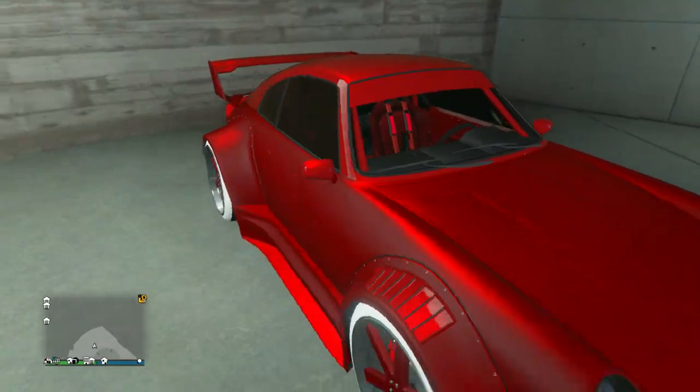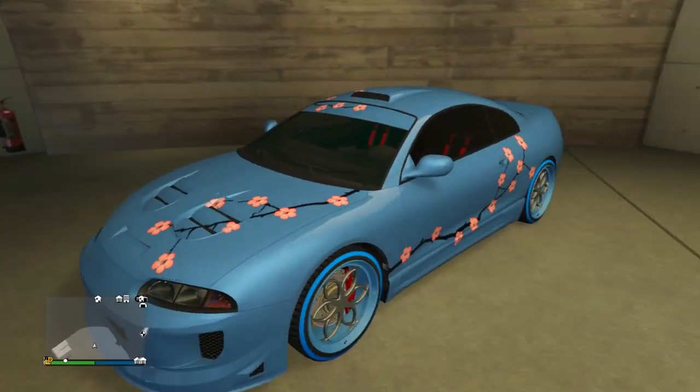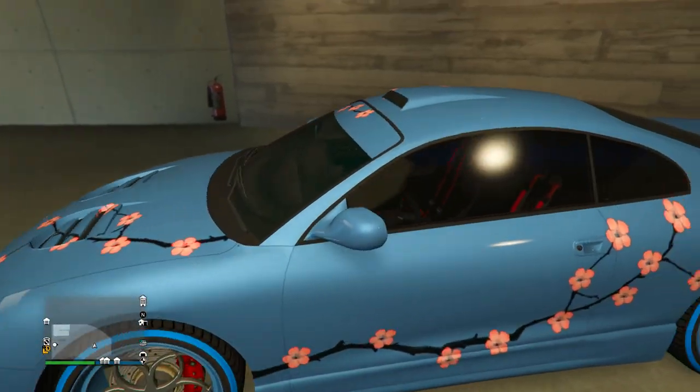Next up we have basically an all wine red Comet Retro Custom — this looks really cool. Wine red paint job, he's got the red interior and the wine red on the Bennies. Going up to the third and final floor now.